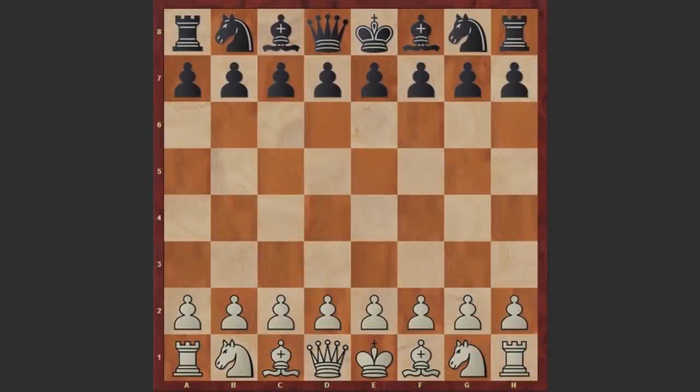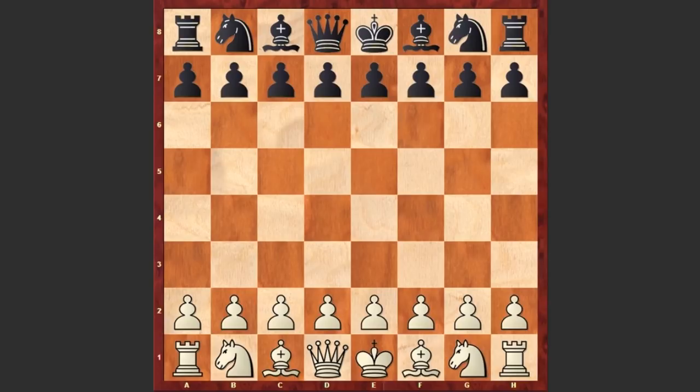Hello chess lovers, let's have a look at a game played by Salah J. Sim and Kijufani Faisal. The game was played at the Abu Dhabi Open 2002.